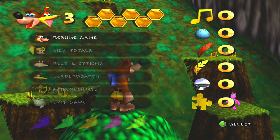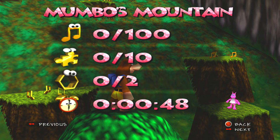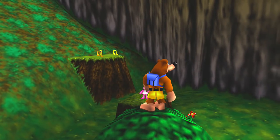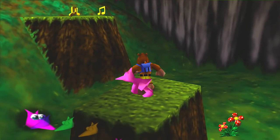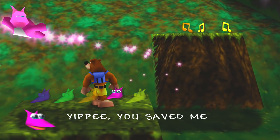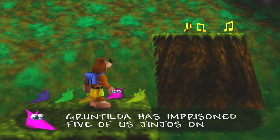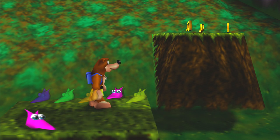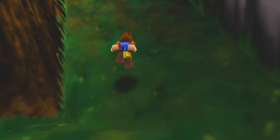Go to view totals. There are 100 notes in each stage, 10 jiggies in each stage, and two health extenders in each stage. I don't know if I'm going for 100%, but I will do my very best. Gruntilda has imprisoned five jinjos on each world — free us all to get a jiggy! Each world has five jinjos, and they are one of your ten jiggies.